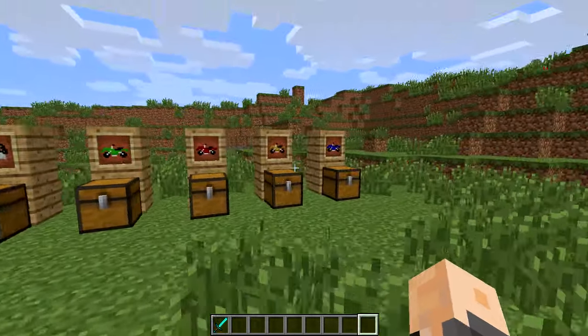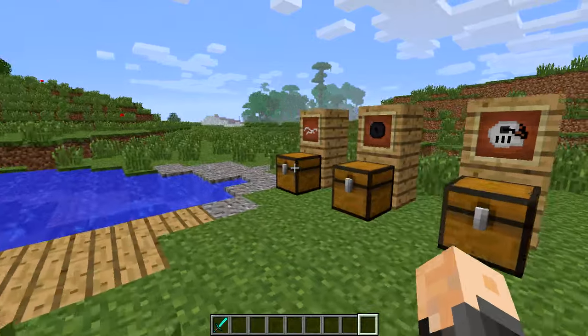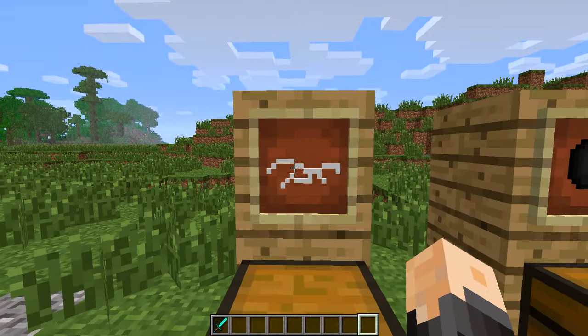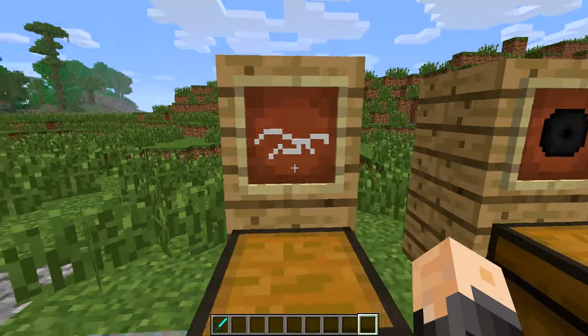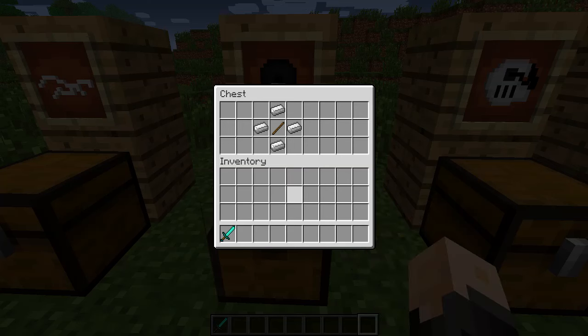This is basically the mod right here, and you get one of four colored dirt bikes. We're gonna go ahead and show you all those once I get done showing you how to craft them. The first thing you're gonna want to have is a dirt bike frame, because we all need the frame. That's easily crafted using five iron ingots in this specific shape.